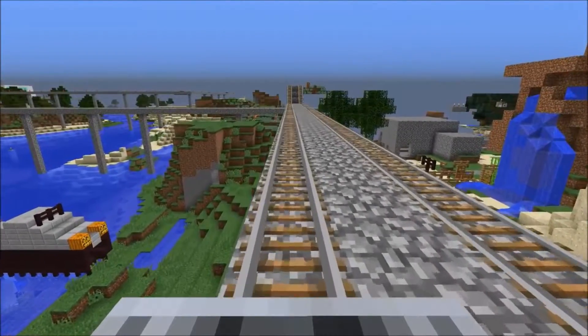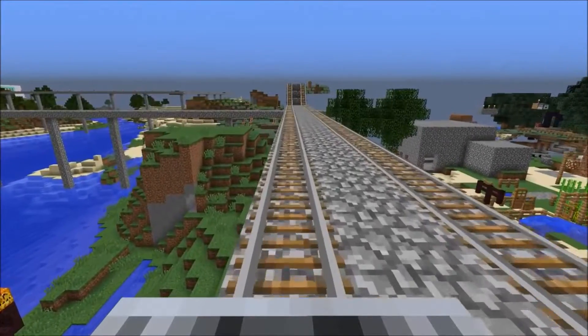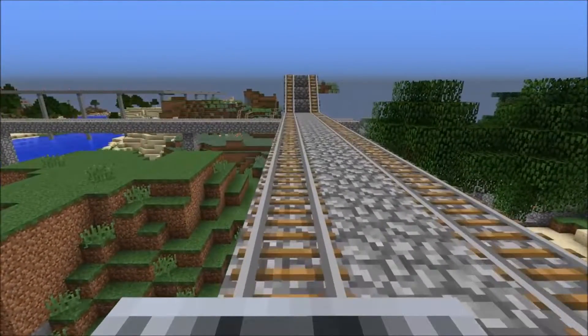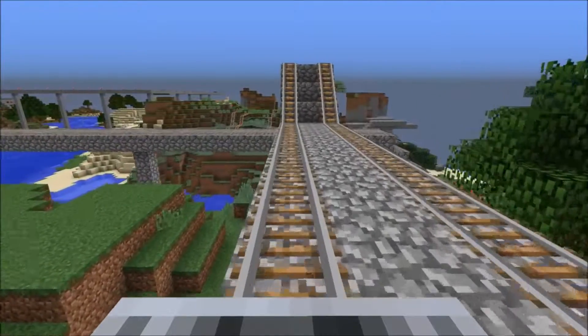As we leave, you can see Flemington on the right, which means our arrival to North Flemington is very soon. At North Flemington there is no connection with any other lines.